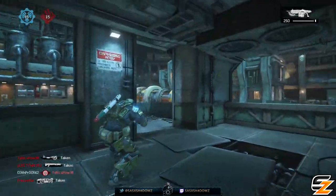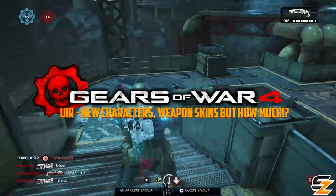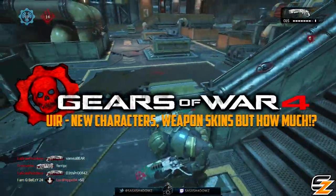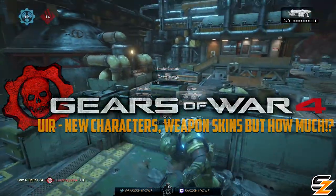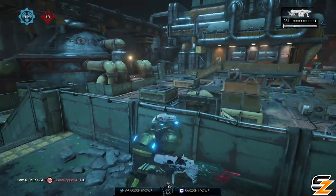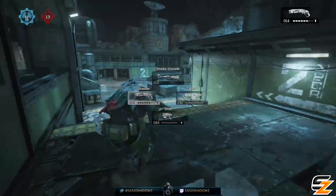Hey guys, welcome back to another Gears of War 4 video. Today we are going to be discussing the UIR gear content packs that were just announced by the Coalition earlier, which includes new characters, weapon skins and more. These new UIR packs will be available starting tomorrow on December 22nd and feature over 30 cards.